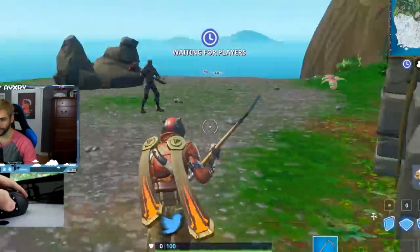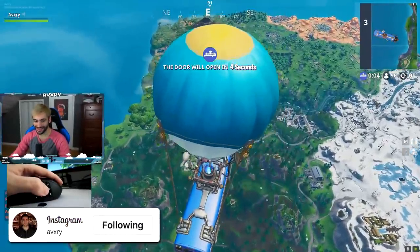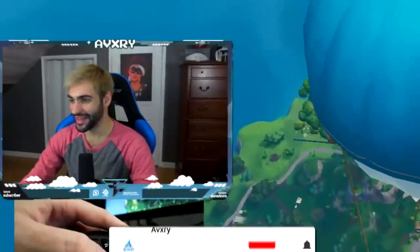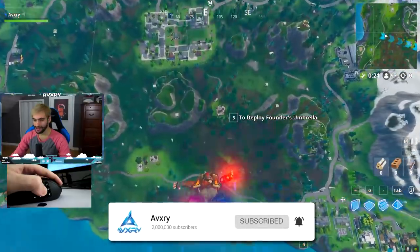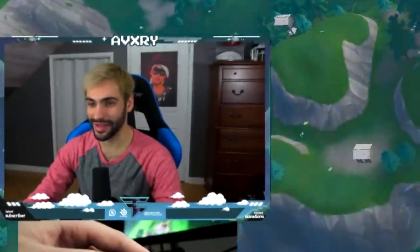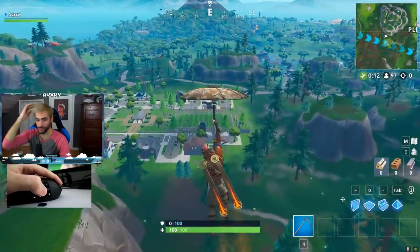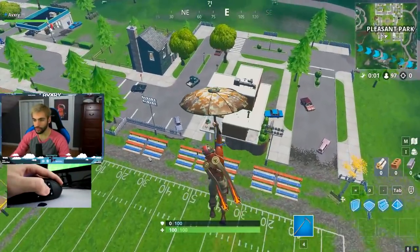My big problem is I can only run straight, and ideally turning around is just by looking. Do we hot drop? Is that the plan? I'll do it, whatever, I don't care. Here we go, I'm nervous. I kind of don't know what to expect - I genuinely feel like playing with the Wii was a little bit easier. I can still look around with this mouse though.